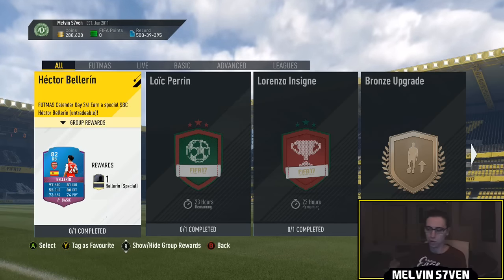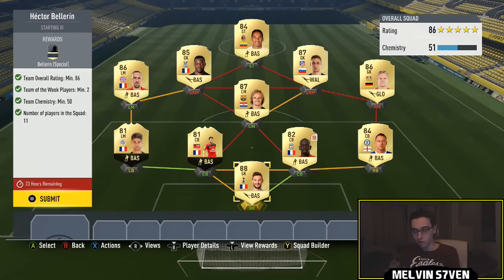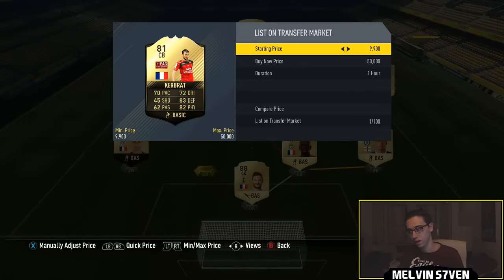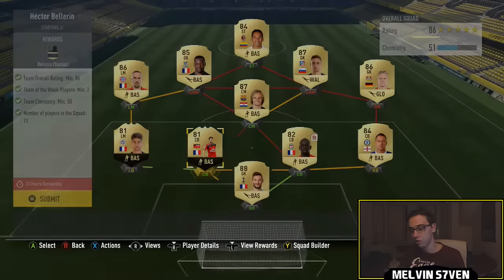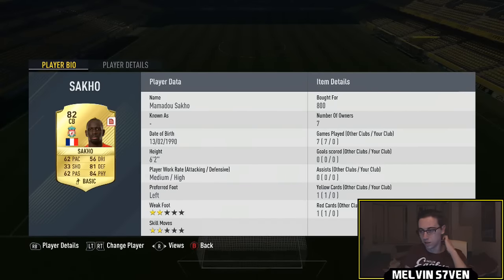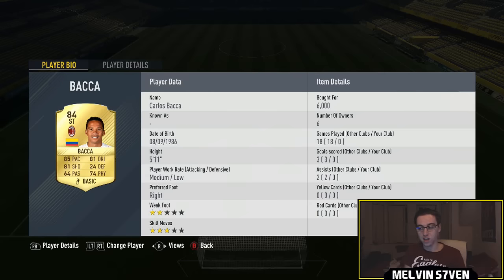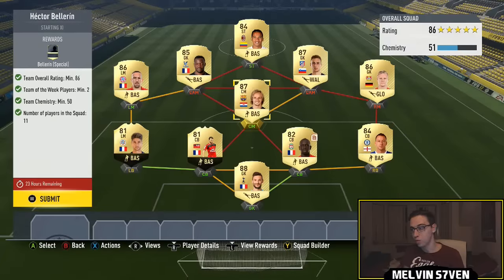Originally I thought the requirements for this Bellerin were way too high, but they're actually not because you only need 50 chemistry. This entire team cost me roughly about 180k - I'm including the guy that I packed. He goes for like 15k, you could get him on a bid there for 15k easily. We've got Lloris. I'll just go through it so you can see what price I paid. We've got players like Sacco in there as well to make it really, really cheap. Because you only needed 50 chemistry, this allowed me to go to other leagues and I used Footbin, got the cheapest players, the cheapest ratings that I needed. It came to about 180k and I think that's pretty good for a Bellerin 82 rated card.